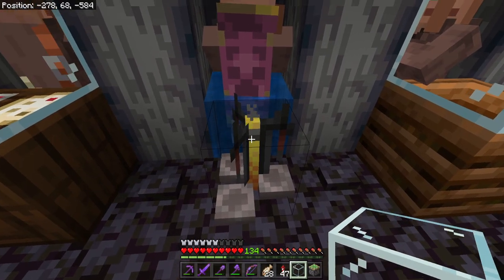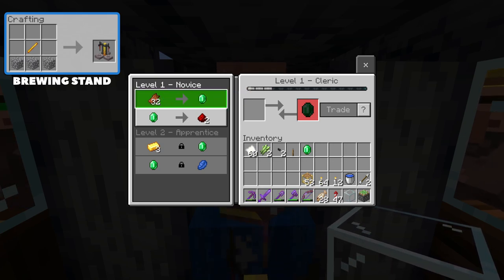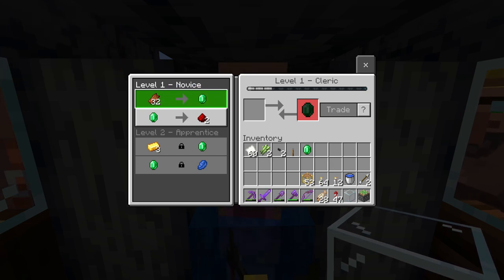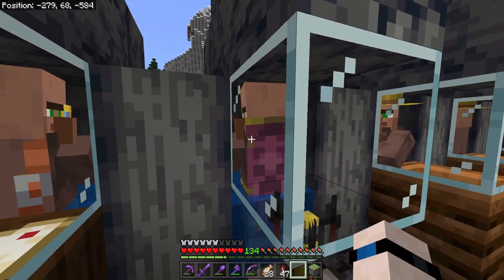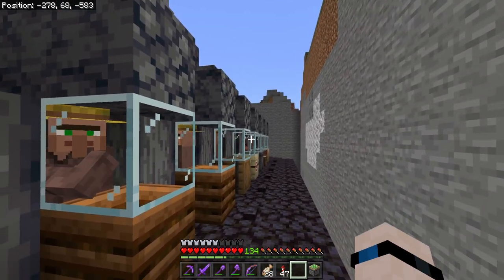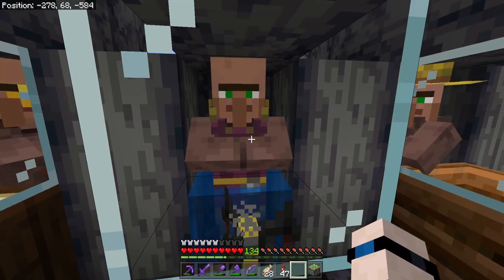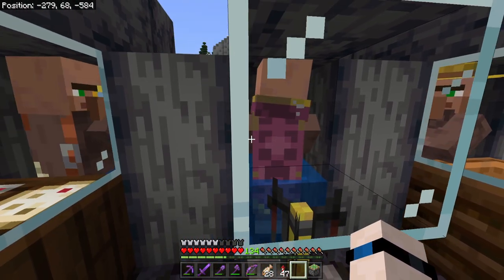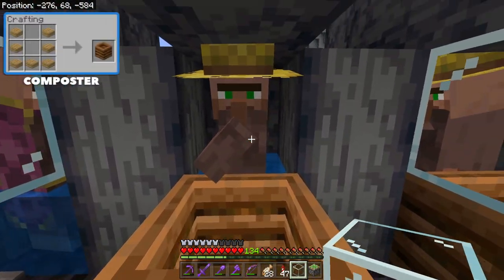Over here at the potion brewing stand we have the cleric. The cleric will take rotten flesh and give you a ton of emeralds, so if you have a zombie farm this might be a good idea to have a few clerics. You can take those emeralds and trade for things like redstone, lapis, glowstone, ender pearls, and bottles of enchanting. This guy may not be very important to us — we don't have a huge source of zombie flesh, and we've got more redstone than we need. Enchanting will be handled by librarians, and we have other ways to get ender pearls in the future.